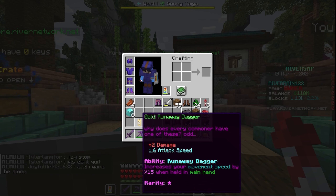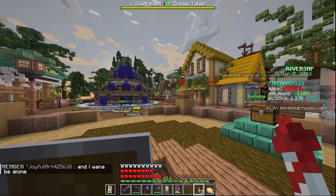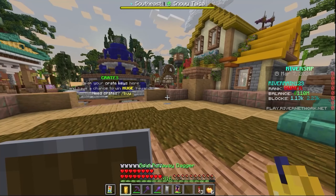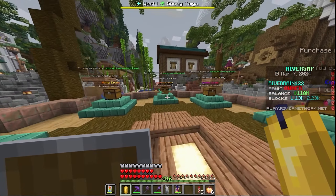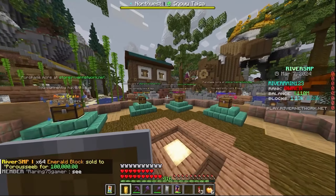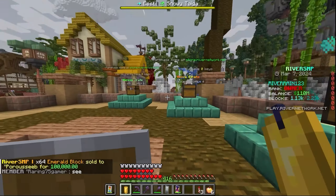I almost forgot to show this off, but I also went and bought this in the auction house — it was either 250k or 500k. When you're rich like me, you kind of lose track of money. As you can see, we've actually got the gold runaway dagger. I think I paid 250k for it. It's plus two damage, 1.6 attack speed, and basically the runaway dagger increases movement speed by 15% when held in your main hand. It's a rarity of one star. There is also a wooden one, like a brown candle — a wooden runaway dagger — but you know we had to go with the gold.